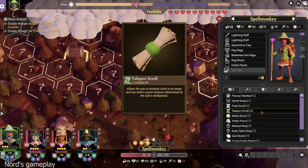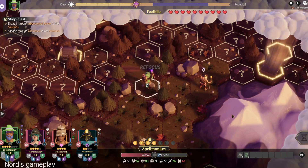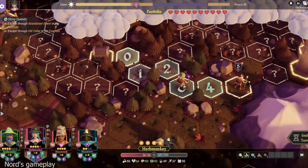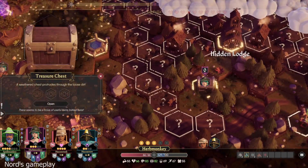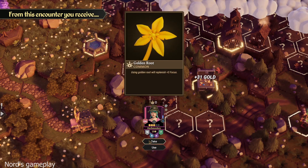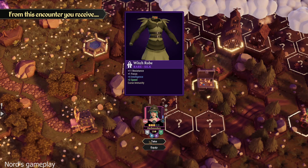I could use a teleport scroll to go right to it. What do you think? Do you think I should save it? Yeah, I think you should save it. Okay, I mean, we're not running out of time, are we? No. One, two, three. Since we have enough time, I think it's fine. Oh, so there's another lodge here. It's not a town, it's a lodge. What do we get? Golden root. Nice.